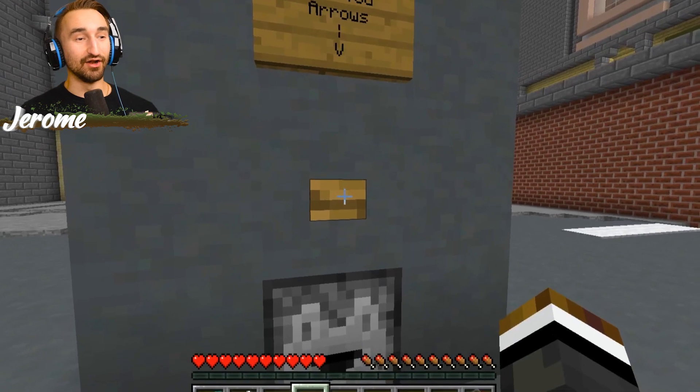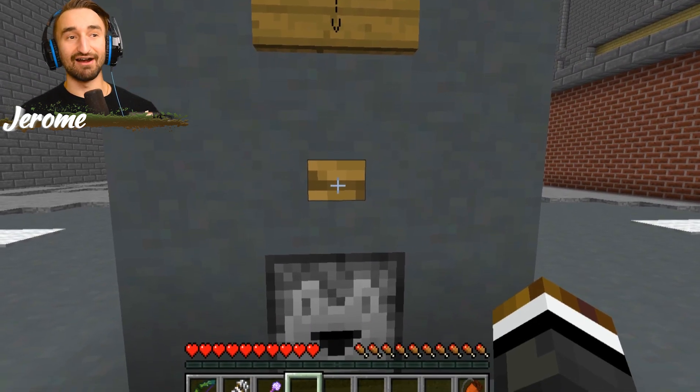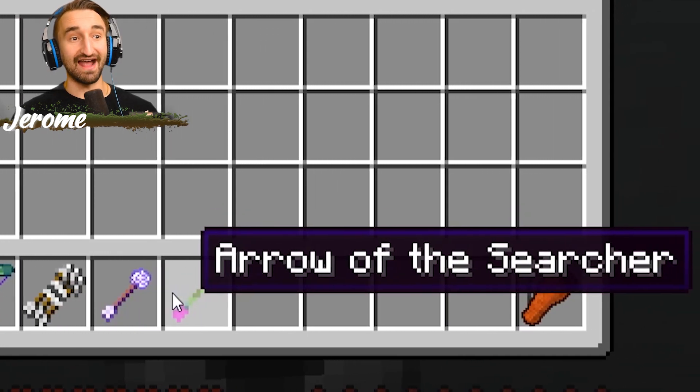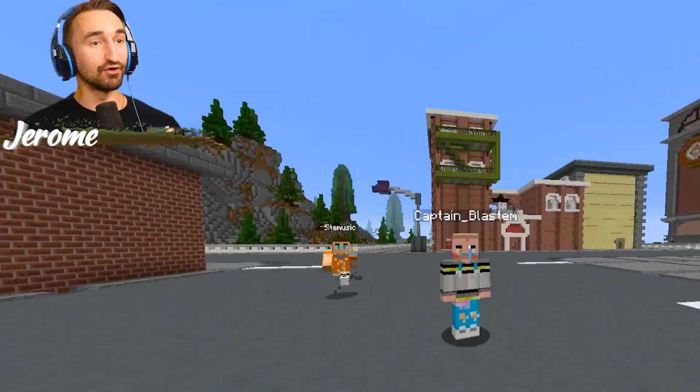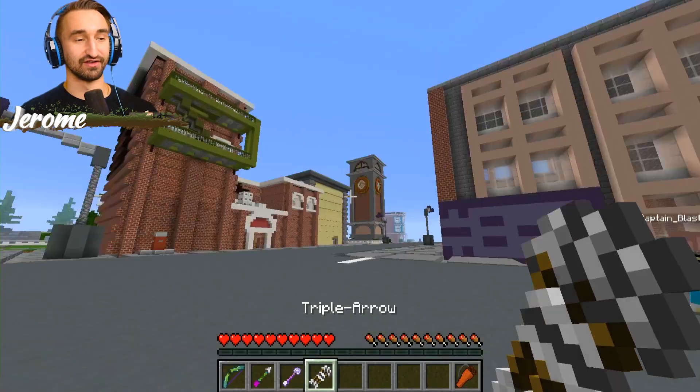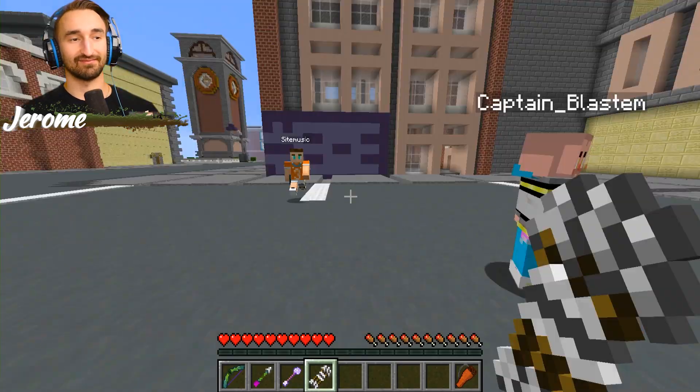Everyone hits this button here and it randomly assigns you three different arrows to choose from. Let's see — I got triple arrow, bone arrow for area of effect, and the arrow of the searcher. I don't know what that means. I got a vampire arrow, a transforming arrow, and a love arrow.